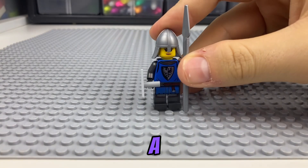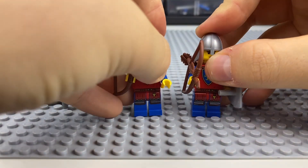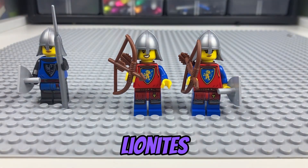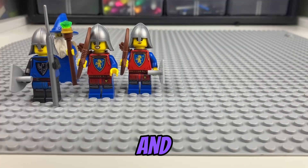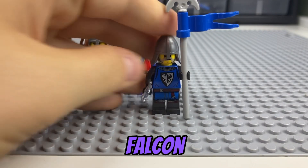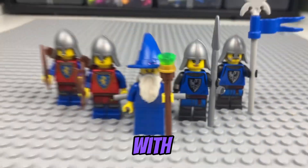For the minifigures, I went with a spear Black Falcon, two archer minifigures from the Lion Knights, a wizard, and finally a Black Falcon flag holder. I think these minifigures are great to go with a battle pack.